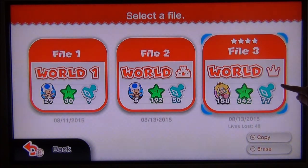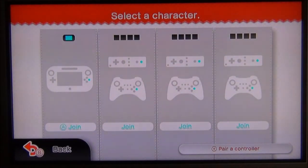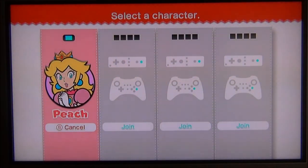I was able to get back to World Crown losing 48 lives, which kind of seems like a lot but it's pretty good for this game, at least for me. I'm going to choose Peach because she can float, which makes getting through this stage a little easier.